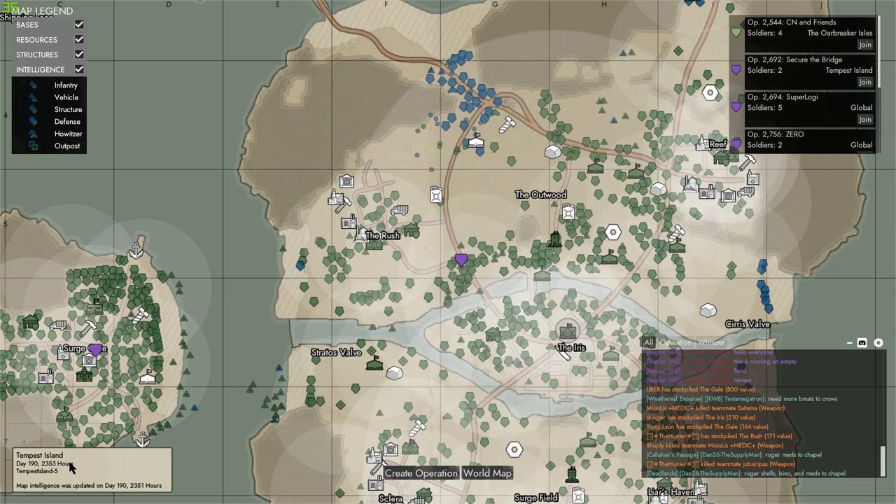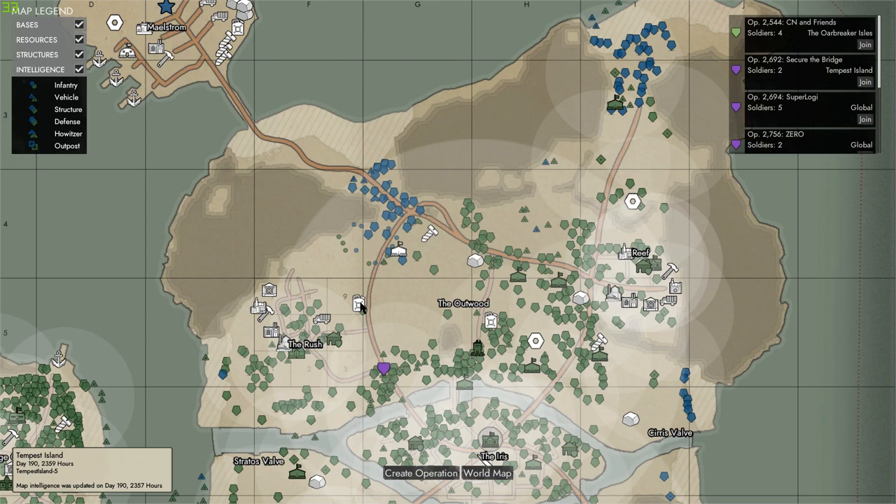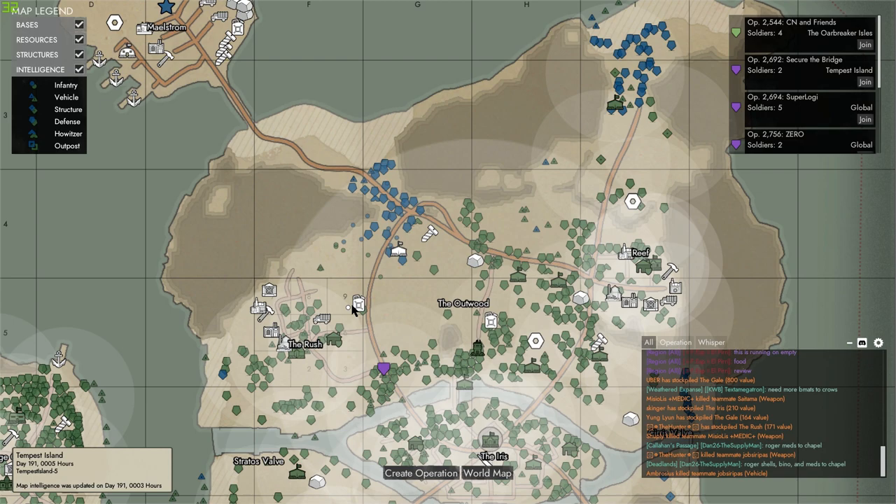We're playing on Tempest Island — you can see the map down here if you hit M. We're on day 190, currently at 23:55. You can see we're pushing out from the rush north of Outwood and the push is going well, but you don't see any defenses in that push, do you? This is common with front liners — all they know how to do is shoot guns and drive vehicles.